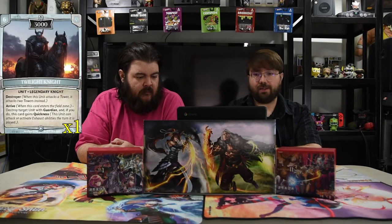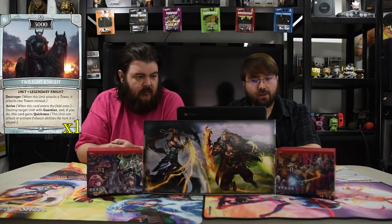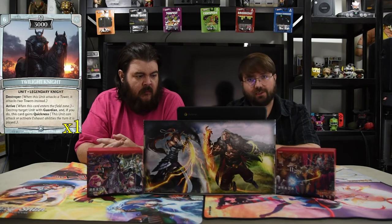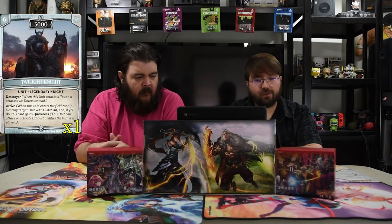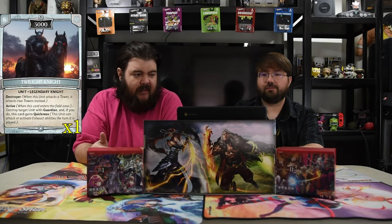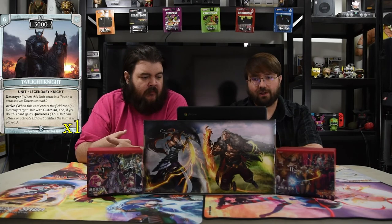Next is Twilight Knight. It's a 3000 six-drop, a legendary knight. It has Destroyer — so whenever it attacks, it hits two towers instead. Arrive: destroy target unit with guardian; if you do, this card gains quickness. Insane value. Twilight is awesome, especially late game. When the white tower is destroyed you can kill that guardian and just win.